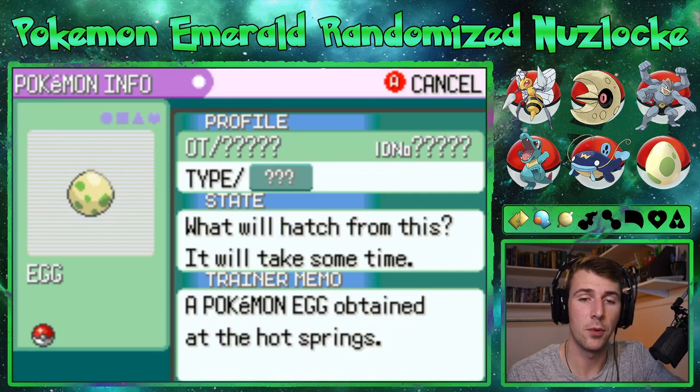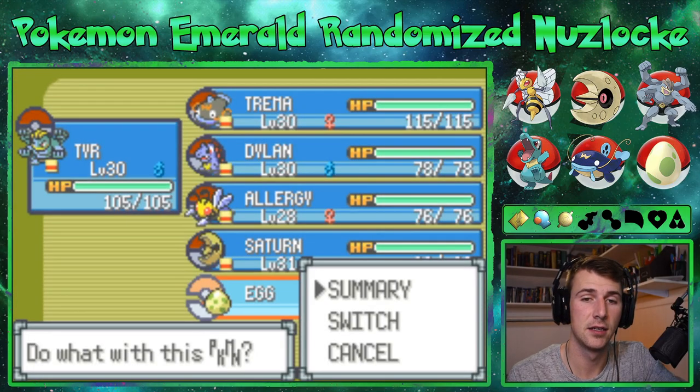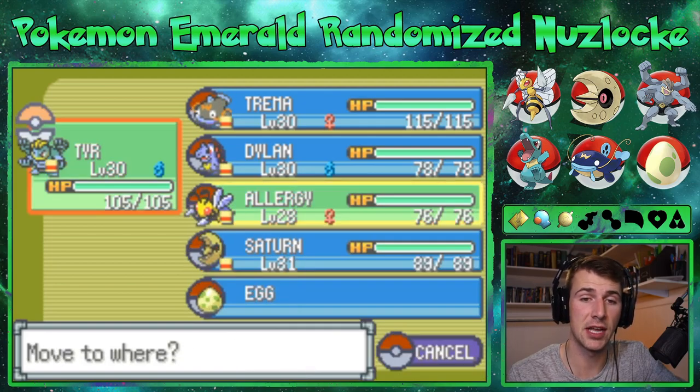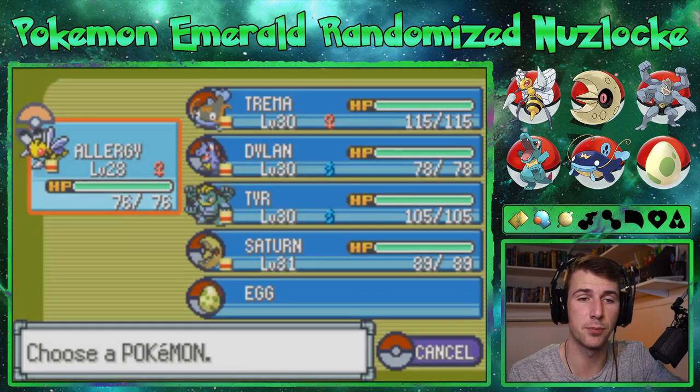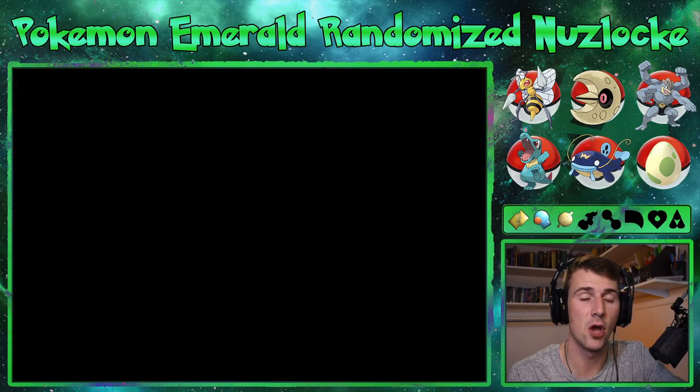It's gonna look like a normal egg — I don't know why I'm checking it right now. What'll hatch from this? It will take some time. I kind of want to hatch it right now but I also kind of want to let it happen naturally so we can be surprised and excited.